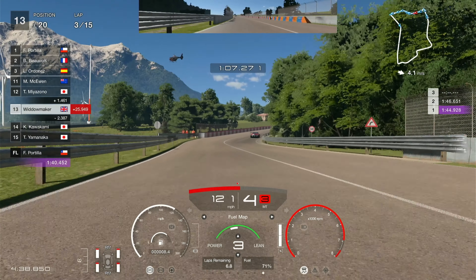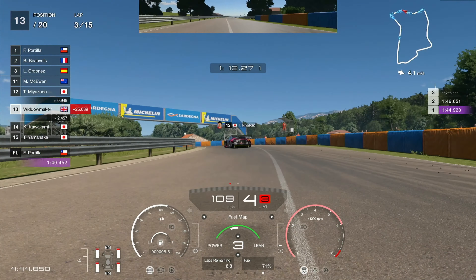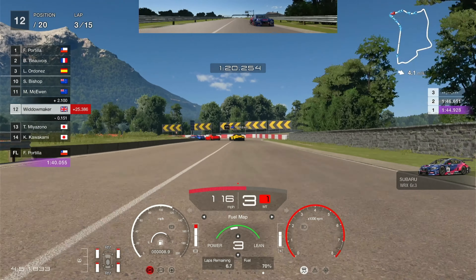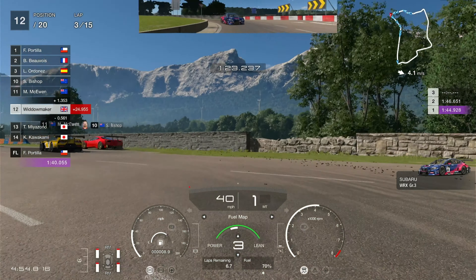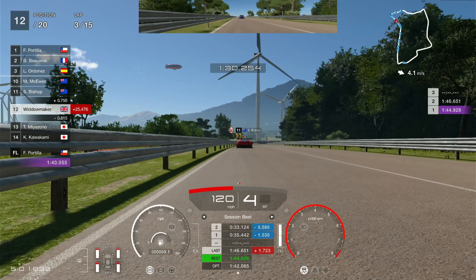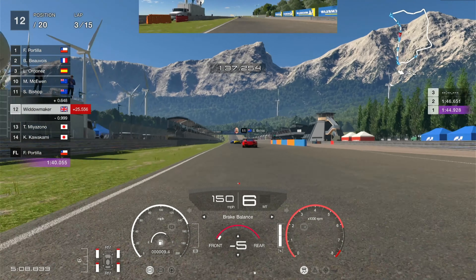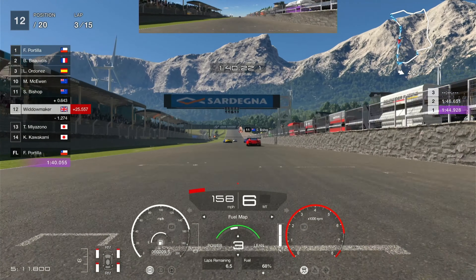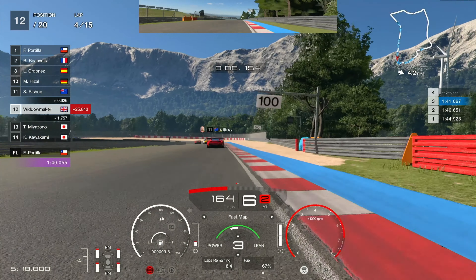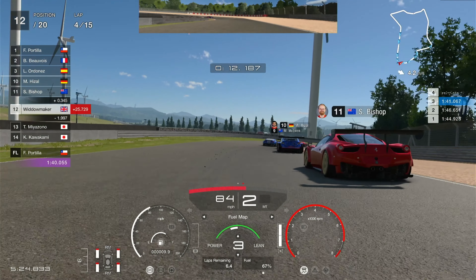We've got 6.8 laps of fuel and we're on lap 3, so that takes us to lap 9. This is quite encouraging — we can actually put some power down and get that fuel map to where it needs to be. The Ferrari takes to the off-road. Moving the brake balance, not seeing any rain, so I'm pretty confident with the racing mediums. It was a bit of a gamble on my part just to not buy any wets, but I was thinking: that's what we'll do — just give it a gamble and see where we go.